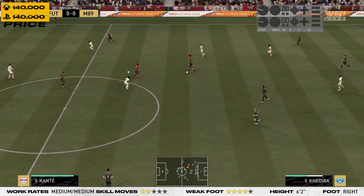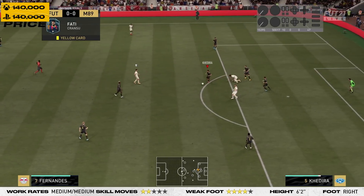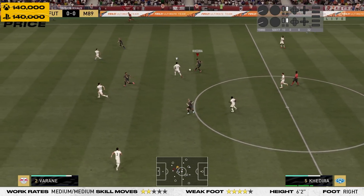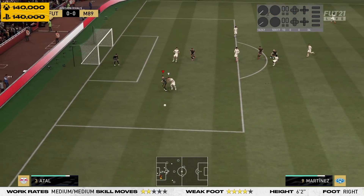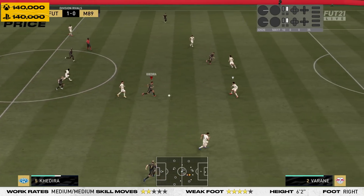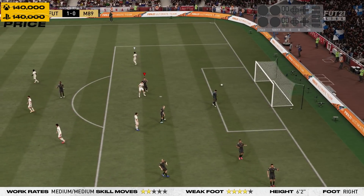Khadira's tackling is nigh on sublime — stand tackle of 88. What is key, and I'll stand by this forever, is his defensive awareness at 88, which goes to 93 with the chemistry style. It basically means he tracks runs and is more aware of the scenarios around him defensively. I actually scored with Khadira, but he was offside — his shooting ability was accurate though, great shot power beating the keeper into the back of the net.